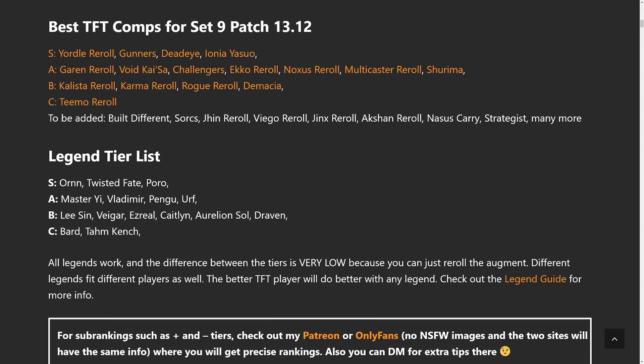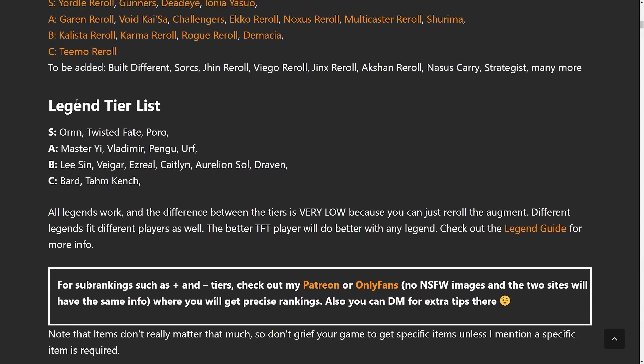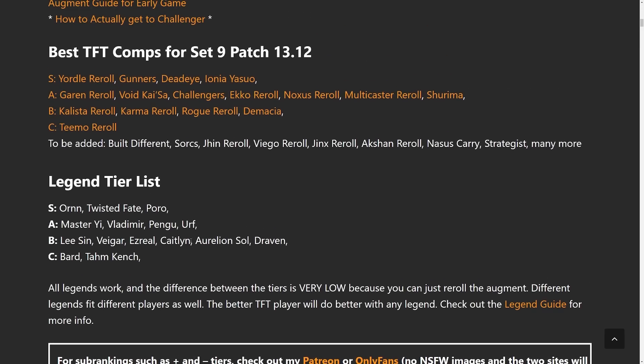We are still working on adding more comps throughout the week. Onto the legend tier list — a lot of people were asking what legends to pick. I moved it up to the top, but keep in mind your legend choice is important but there's very little difference between a C tier legend and an S tier legend. It really just comes down to personal preference — some are slightly better than others but you could always just have one less augment re-roll, it's not that big of a deal.